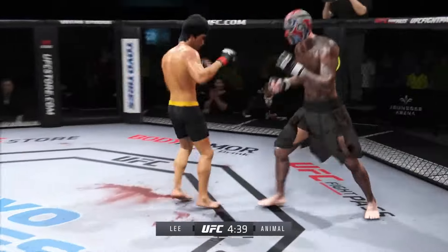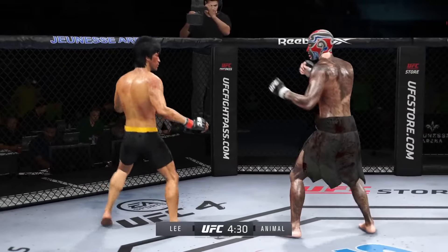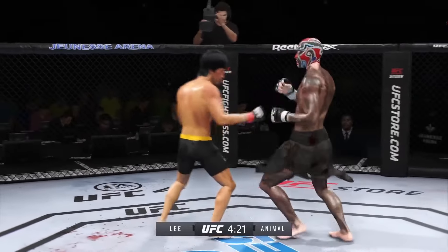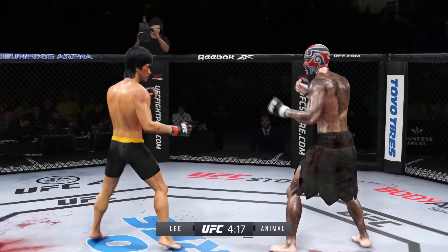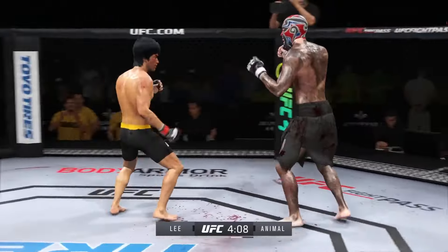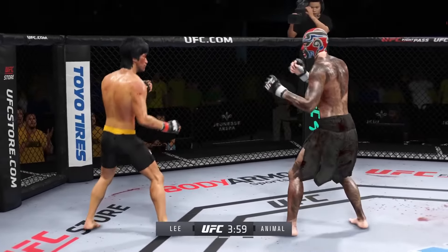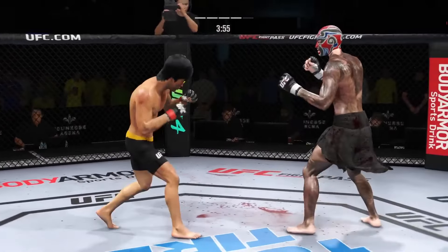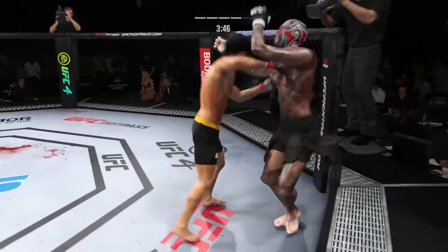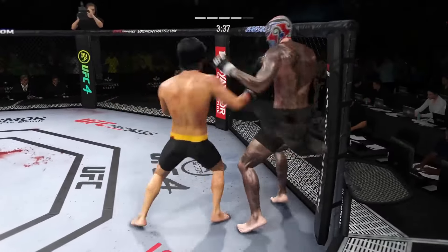He engages in a single collar tie — he's got the Muay Thai plum. Big kick lands. Trying to establish that jab. Slips the punch. Big roundhouse attempt just misses. He continues to work the body. Single collar tie — can't take too many of those big elbows. Beautiful head kick. Nice punch by Lee. Stuffs the takedown without issue. Lands an elbow — nice job by Lee.